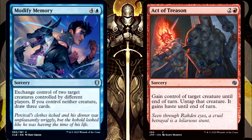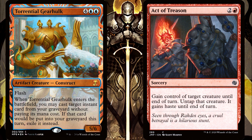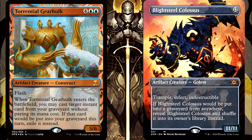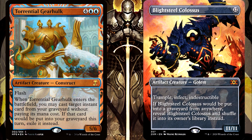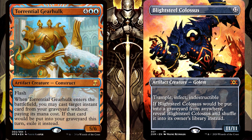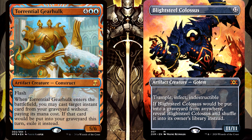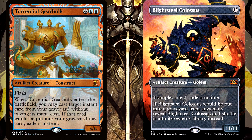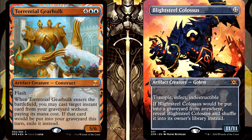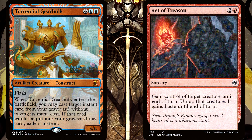So here's the situation. You cast Modify Memory targeting your own Torrential Gearhulk and your opponent's Blightsteel Colossus. The actual creatures themselves are not important or relevant. So now your opponent has your Gearhulk and you have their Colossus. But then you cast your Act of Treason, targeting the Gearhulk to get it back again.